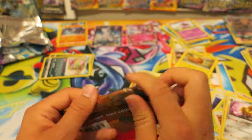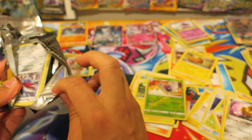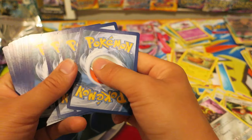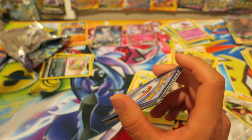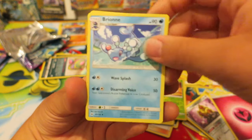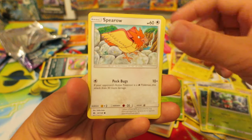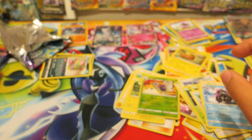We have one more Sun and Moon Booster Pack and then the smaller Detective Pikachu sets, and then that'll be this video. I'm going to open those all up at the same time. We have a Fairy Energy. Next we have a Brione, an Alolan Persian, a Switch — very practical card — a Skarmory, a Morelull, a Fomantis, a Spheal, a Pikipek, a Reverse Holo Parasect, and we have a Cloyster. So that is pretty cool.